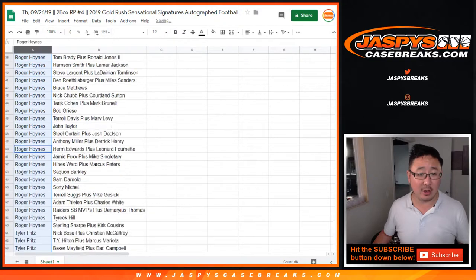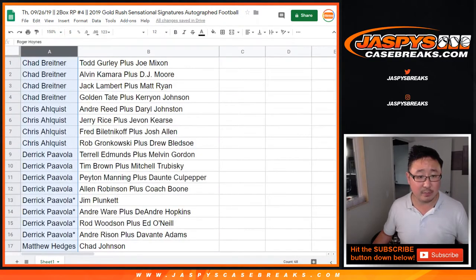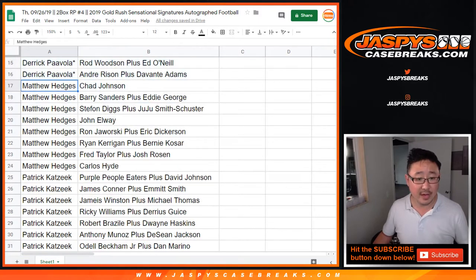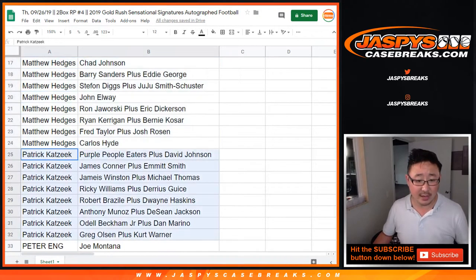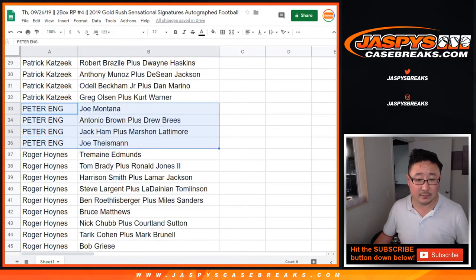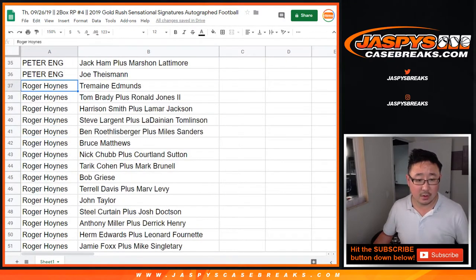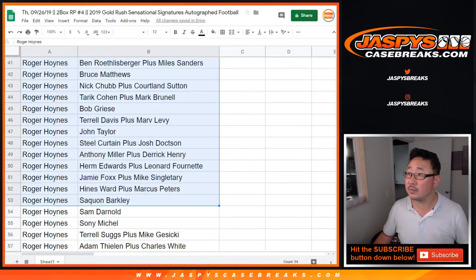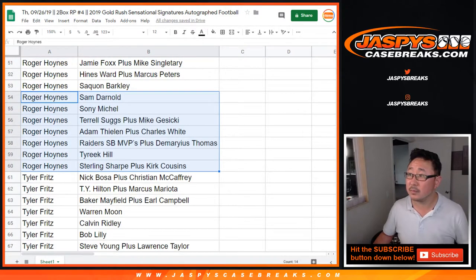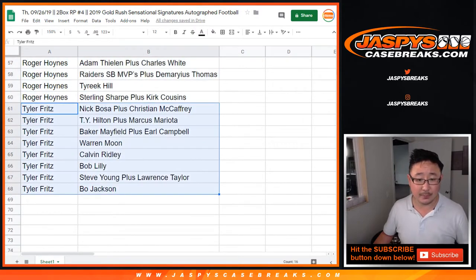Let's sort by column A. And now Chad, there are your players right here. Chad B., there are your players. Chris Alquist. Derek. Matthew Hedges. Patrick Kaye. Peter Eng. Roger Hoynes. Roger Hoynes. And Tyler. There you go.